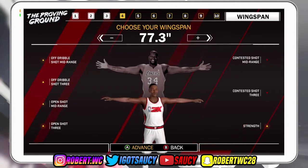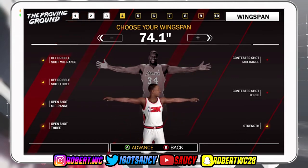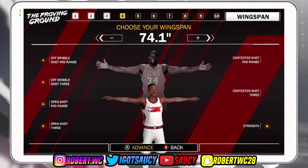For your wingspan there are two different options. My option is to choose the lowest wingspan, so you have the highest open shot mid-range, highest open shot three, and the highest off-dribble three. If you go with the max wingspan you only get two things: contested shot mid-range and contested shot three, which you won't really be needing since you'll have deep range deadeye hall of fame. That's why I go with the minimum wingspan.